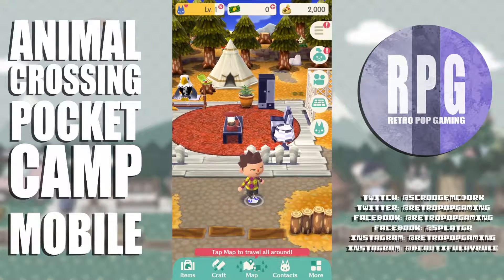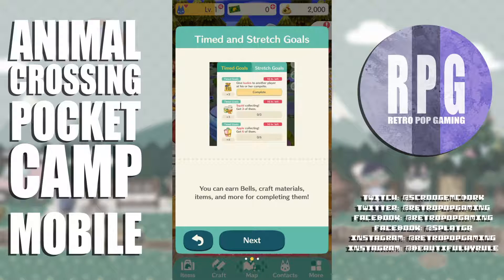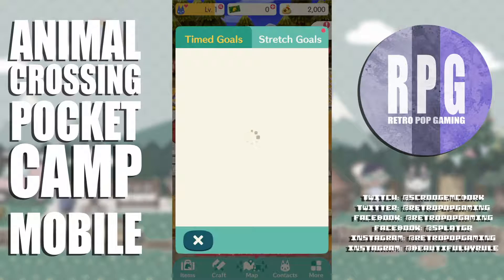I've got notifications in the upper right. Isabel tells me about timed and stretch goals — tap the Isabel icon to see a list. You can earn bells, craft materials, items and more from completing them. Timed goals are time-sensitive so be sure to check the list often.